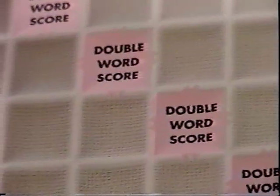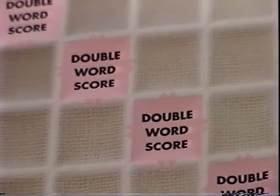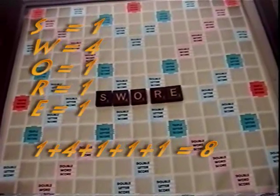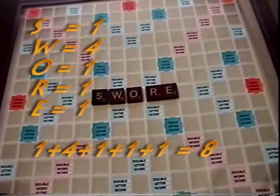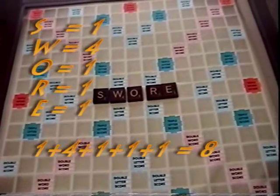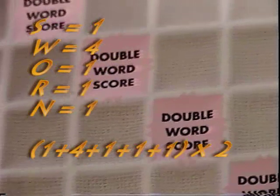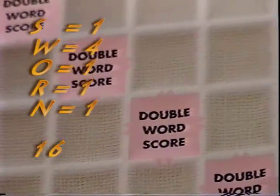If any of your letters form a word across a double word score, then it multiplies the entire word by two. So if you've just spelled the word 'swore,' you would add the total of all the points — S being one point, W four, O one, R one, and E one — which would give you eight points. But since one letter was placed over a double word score, you would multiply the total by two, giving you 16 points.